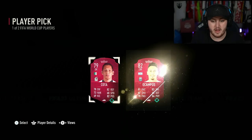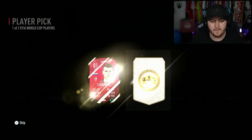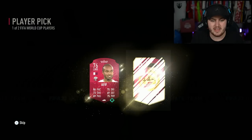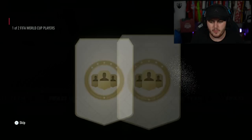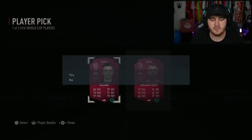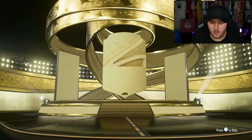I'd also advise - take Qatari players. You're going to need them for World Cup swaps. Qatar is one of the nations that's very difficult to get. If you haven't started doing swaps yet, make sure you take your Qatari players because it really is difficult. Overall these player picks haven't been it. So let's go ahead and open up our 100k packs - the World Cup heroes seem very easy to pack, hoping we can get one or two.